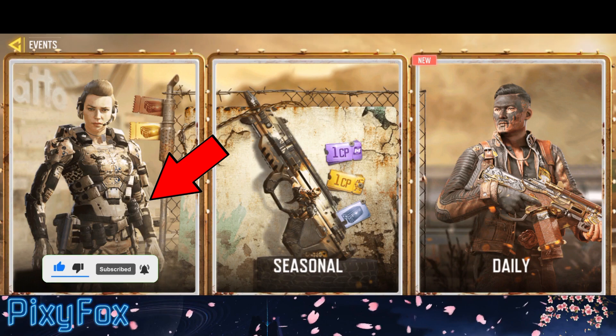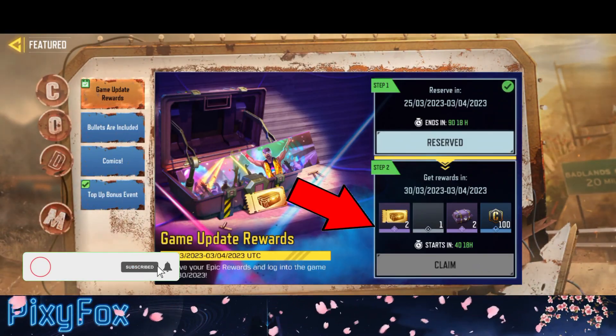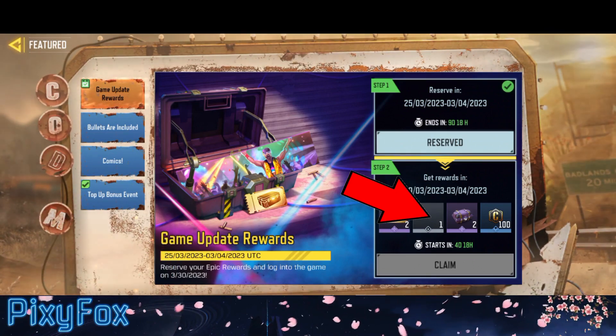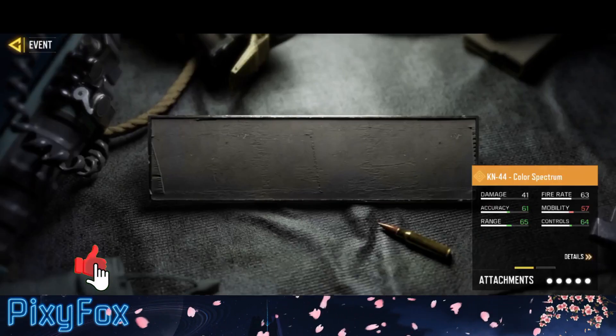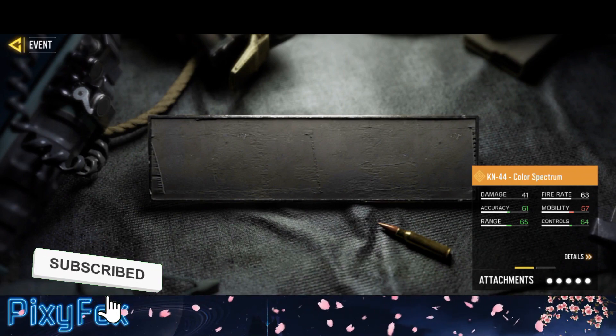If you go to the events section, then featured, then game update rewards, you will see rewards that you will receive after updating the game. If you notice, you will see a blank section. I don't know why it is blank — if it's also blank for you, kindly let me know. After you click on that, you will see a page like this one.